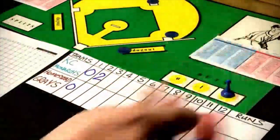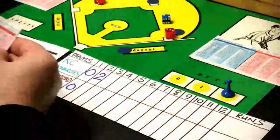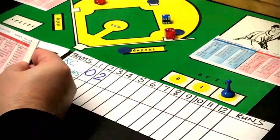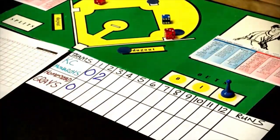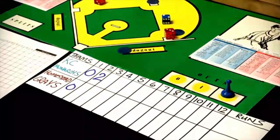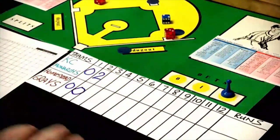Victor Harris comes up with two aboard and two down. He gets a 28 against a right-handed pitcher — that's a ground ball to second base, out. No runs for Homestead in the second, and we go to the top of the third.